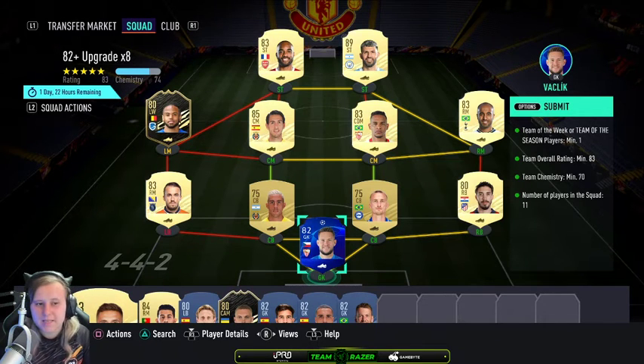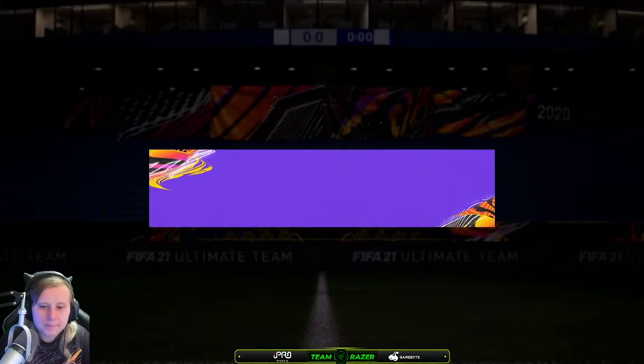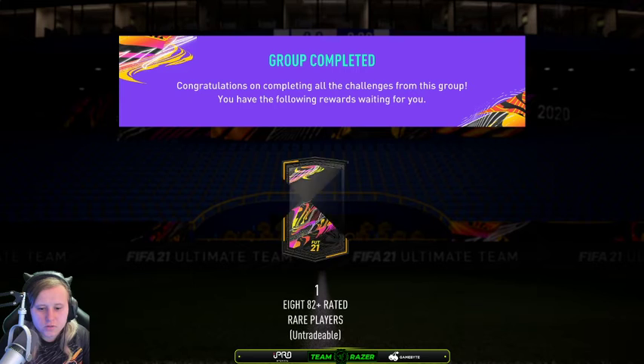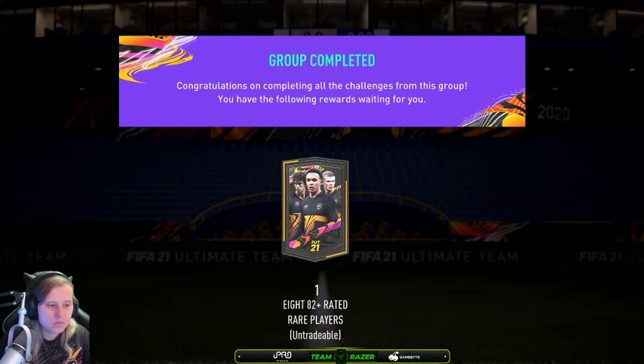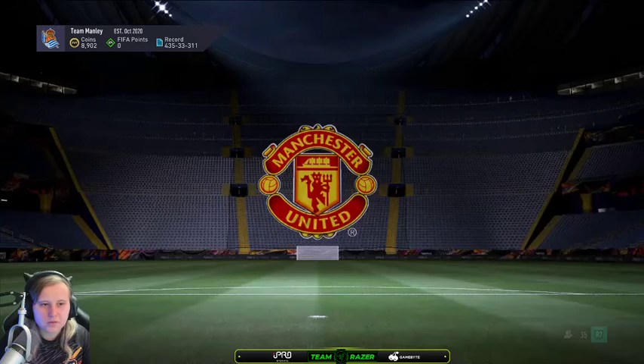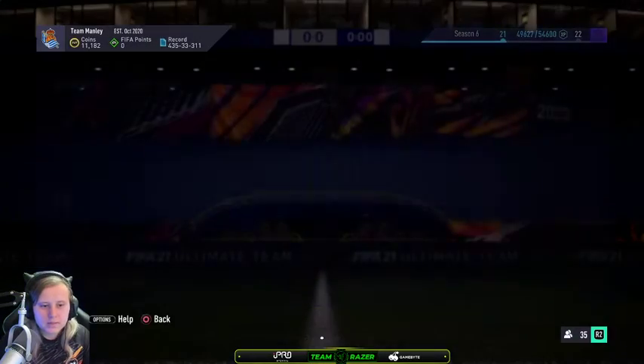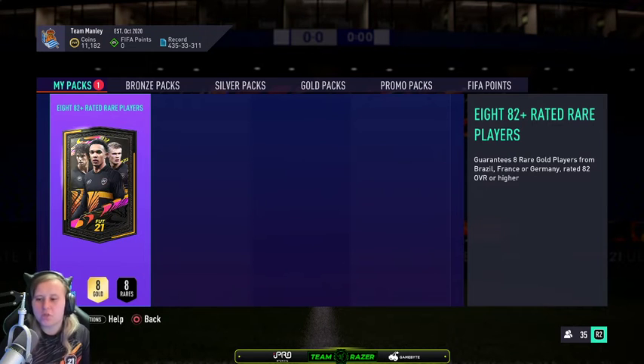This one is better than, in my opinion, just going off what it offers. It is an 82 and the other one is an 83, and obviously it's a little less players. The other one you get an extra two, but in this one you can only get three nations: Germany, France, and Brazil. Yeah, I was correct — it's Brazil, France, and Germany.